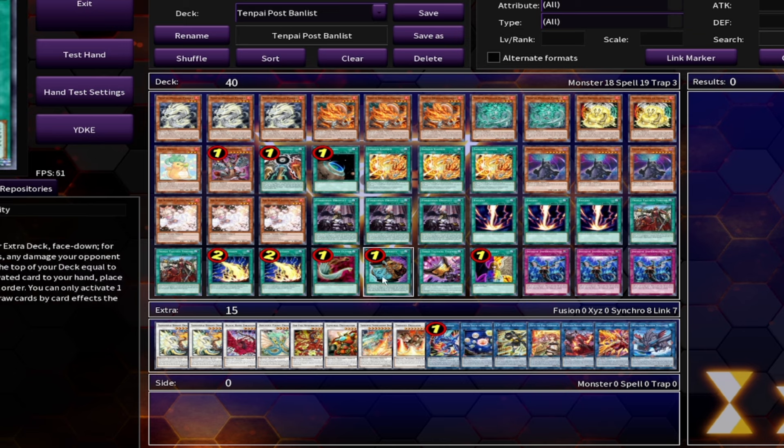Two Lightning Storm, one Duster, one Pot of Prosperity, and a few other targets for Thrust: the one Talents and the one Change of Art. You definitely have a lot of ways to clear your opponent's board, get as many monsters off as possible to make sure you're still hitting in for a lot of damage, finishing it off with three Imperm.